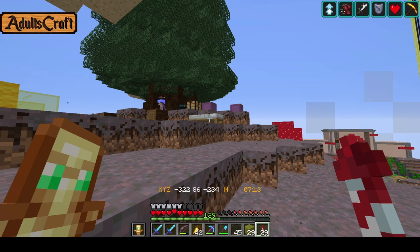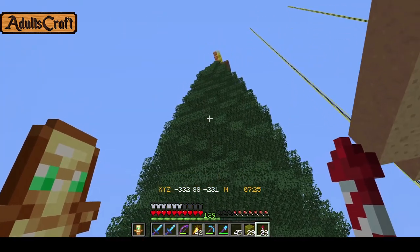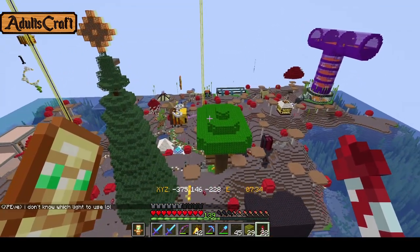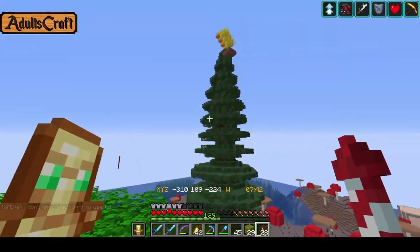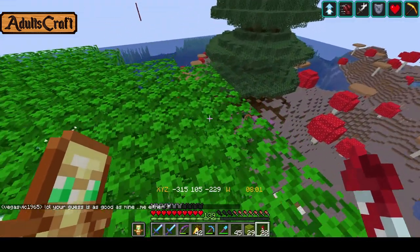Eve is over here busy at work on this most awesome Christmas tree. Her and Creeper have been working on this and I got to say it's beautiful. It really is really nice. I just can't figure out which light to use. Oh, I got a bunch of people up here that have laid some signs. But it does look really, really nice.